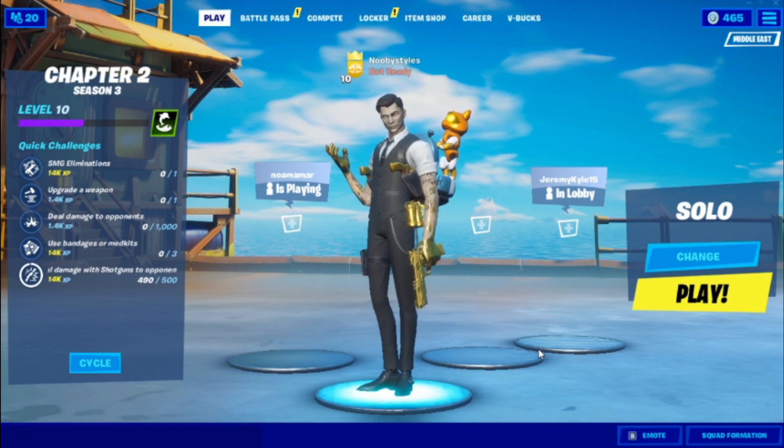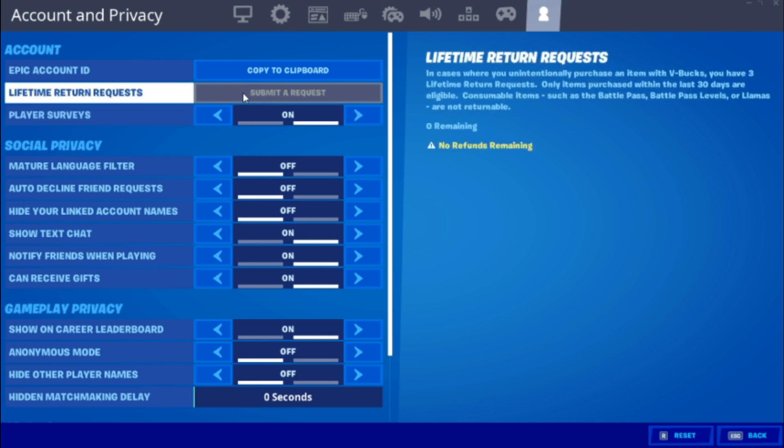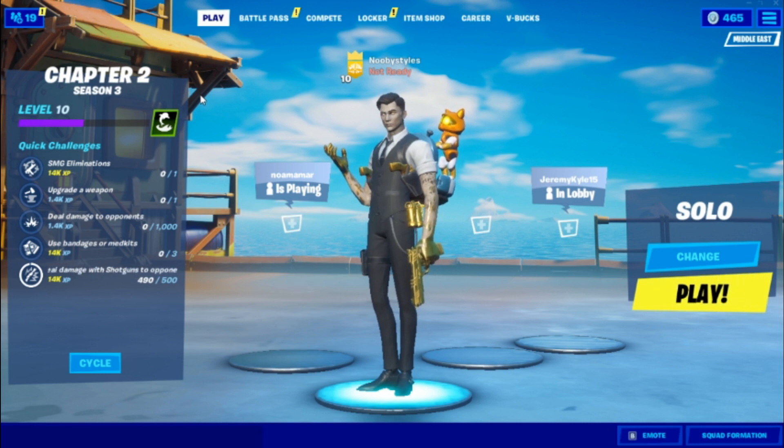After you get killed by a real person, go back to the lobby, go to Settings, then Menu, and click on Submit a Request. This is actually a refund-type option. A tab will pop up — if you did the glitch correctly, it will look much different than the normal refund tab. Put your primary account details in the primary account section and your secondary account details in the secondary account section. The primary account is the one you actually play on; the secondary is the one you don't play on but want the skins from. Press Send — in about 5 to 30 days, you'll get your accounts merged.